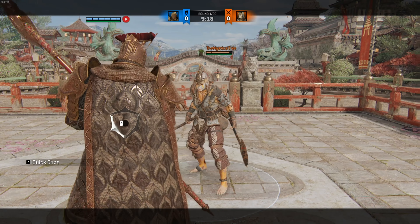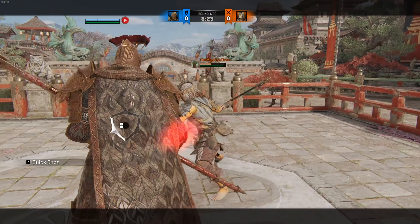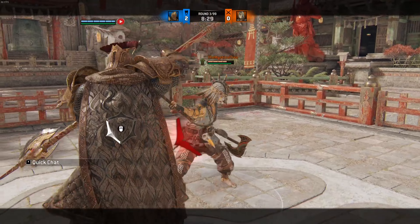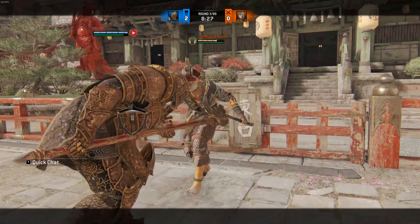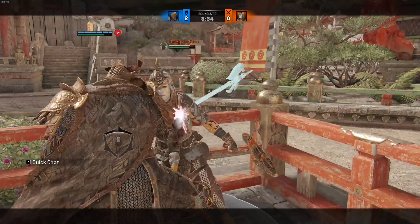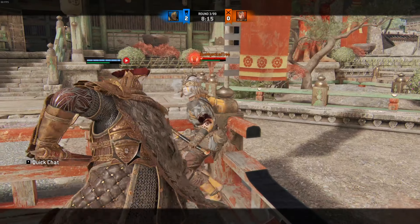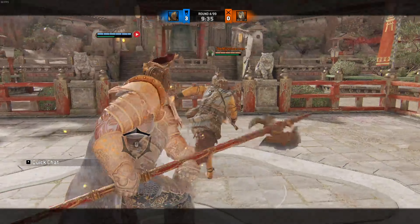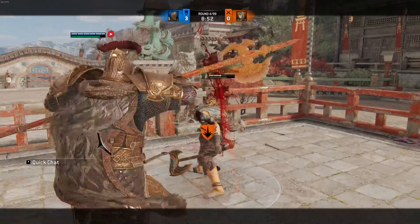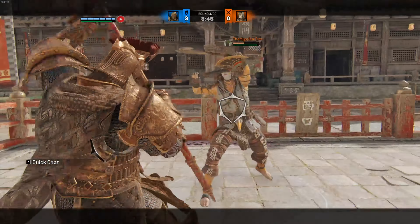Out of a heavy parry, Lawbringer has several options. He can either light you for 12 damage and follow it up with another light or heavy, pike an opponent that guarantees a 24 damage top heavy that can be chained into any other move if wallsplatted, zone for a total of 15 damage, or do a 24 damage unblockable top heavy — although this one isn't guaranteed and is mainly used for mixup purposes.